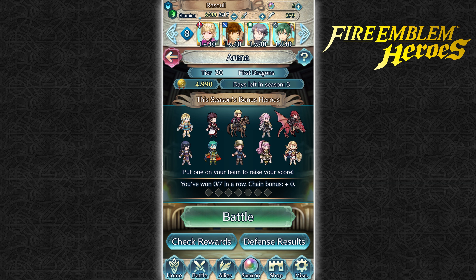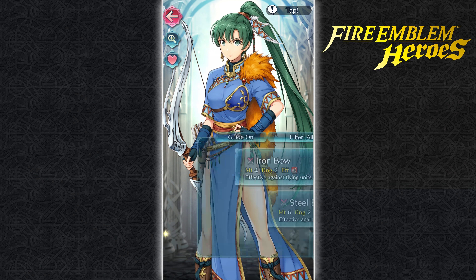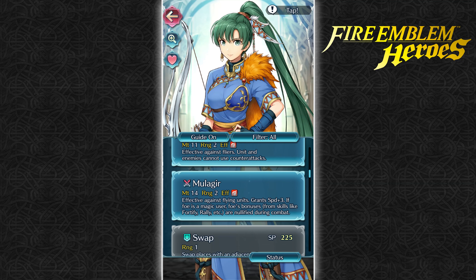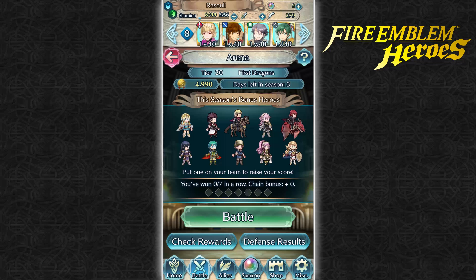For a question of the day, I wanted to ask you guys which character have you put the most amount of skill inheritance to, expense wise. For example, I put like four five-star characters into this Brave Lyn — Fire Sweep from Fae, Life and Death from Hana, Cancel Affinity from Matilda, and then I also took a Brave Bow Plus from Gordon Ramsay. Tell me what your builds are looking like when it comes to the ones you put the most feathers and five-stars into.